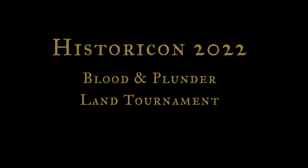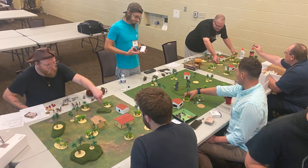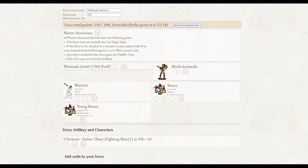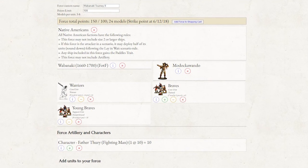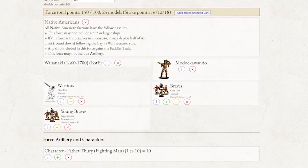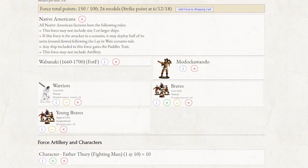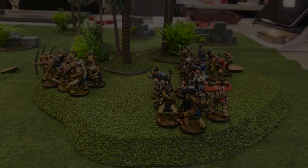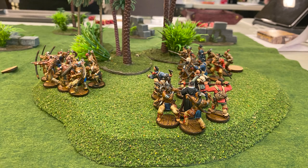The Blood and Plunder land tournament was pretty big with about 16 players. I brought a native list — the Wabanaki list — at 150 points. The gimmick of my list is that I have five fortune points: the three normal ones, God's Blessing of the Devil's Luck from the historical commander, and then an extra fortune with Father Turi, a Jesuit priest who is also a fighting man — a combination of a priest and an officer with a command point.